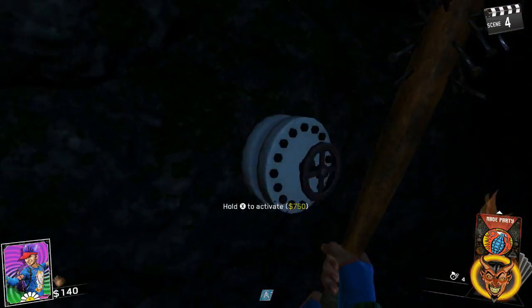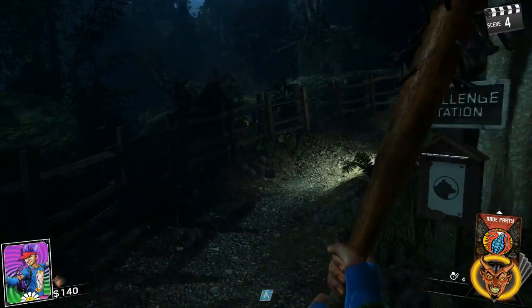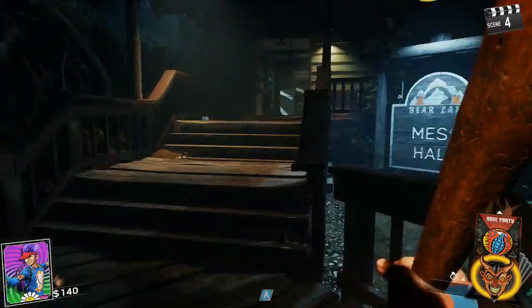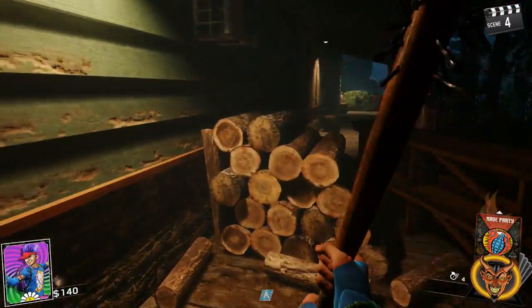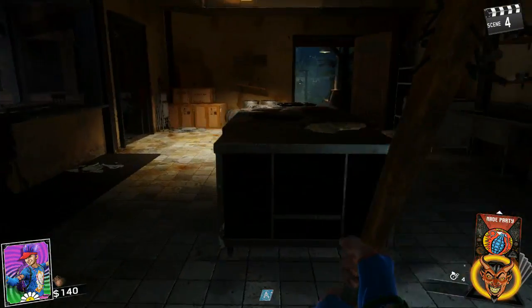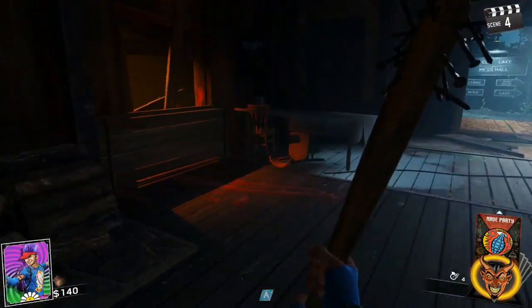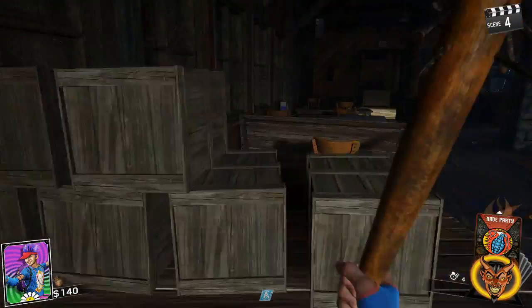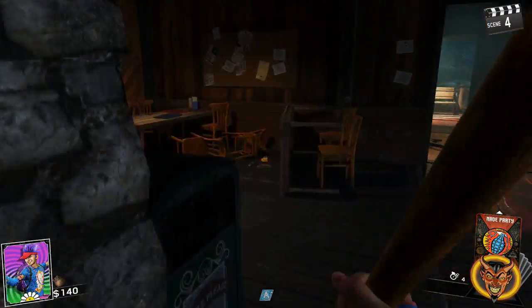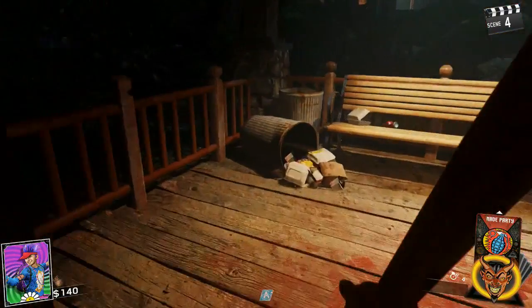We got this door — what's over here? To activate — it's probably a trap or something. Over here we got the mess hall, going around — got a kitchen, doesn't look very sanitary — and here's the cafeteria area. Bound to be some parts in here, I just don't really feel like putting forth the effort to find them.